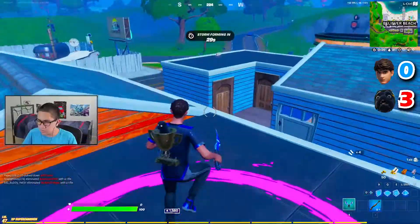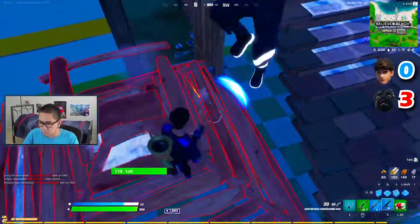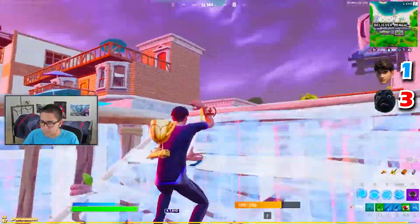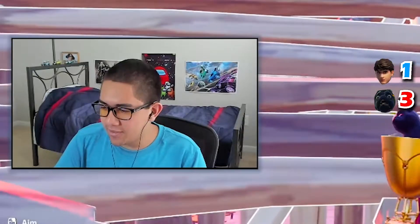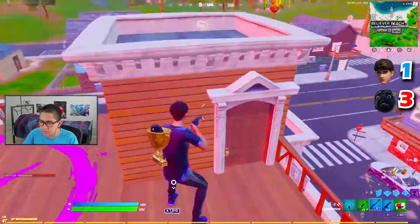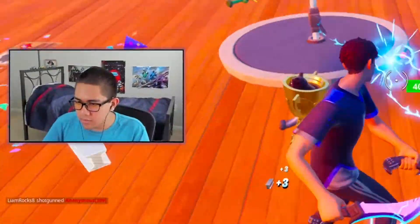Now we have the Booga skin. Blue pump right off the bat — you love to see it. Nice, headshot. Why did he headshot me and then just run away? What was the point of that? He headshot me and then he got scared. Unless he's trying to lure me into a trap. You know what, bro? You have fun down there. I don't know what you have planned down there, but I'm not even going to go.